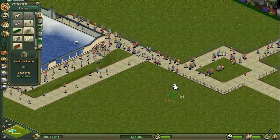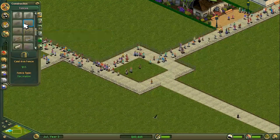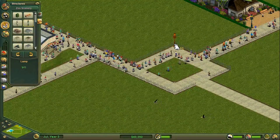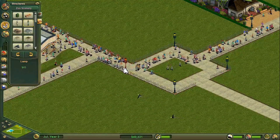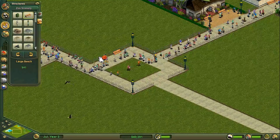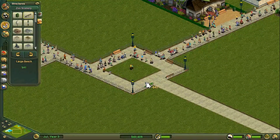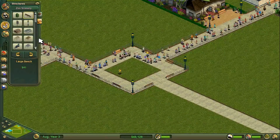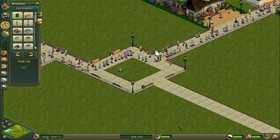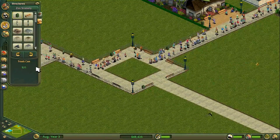I'm pretty sure that magical noise I can hear is animals getting fixed. We're nearly done there - the last few, filling the areas. So we're going to go for some lamps, and then we can do some benches here and here. And then the equivalent on the other side. So the only one we're struggling to put down... there we go, we've done it. We are geniuses. Trash cans - we won't do one everywhere, we'll just do a few around where we can. It's a busy path.